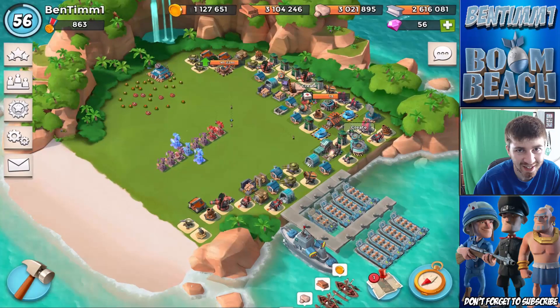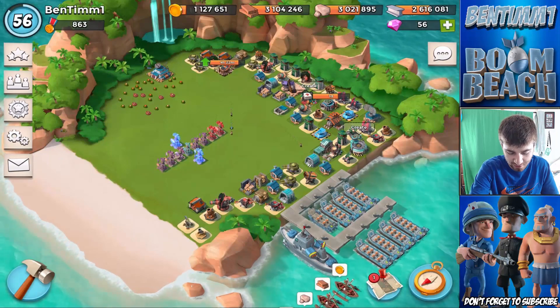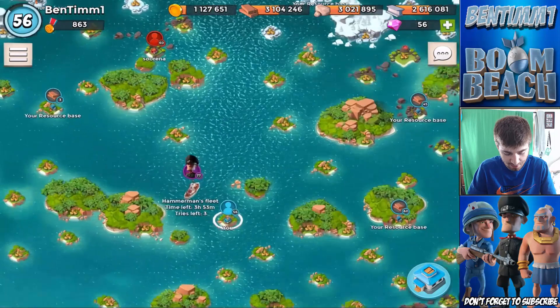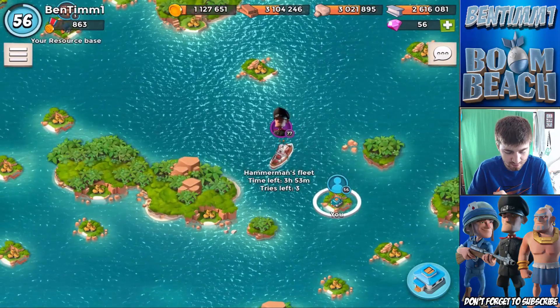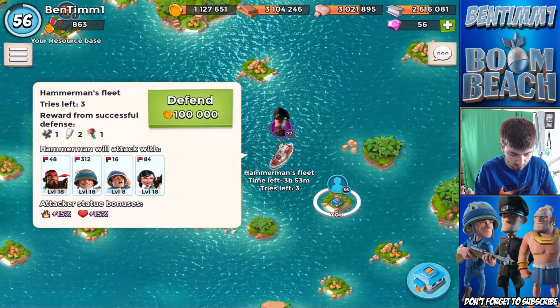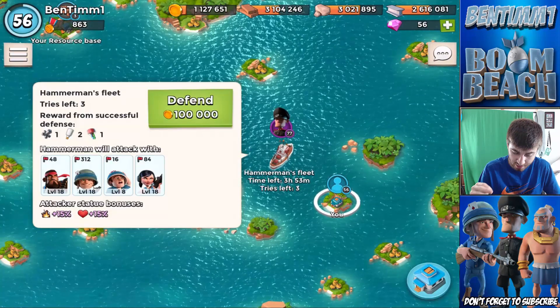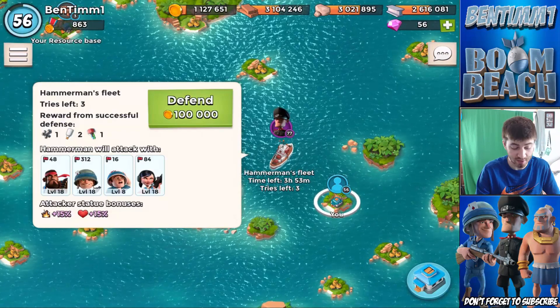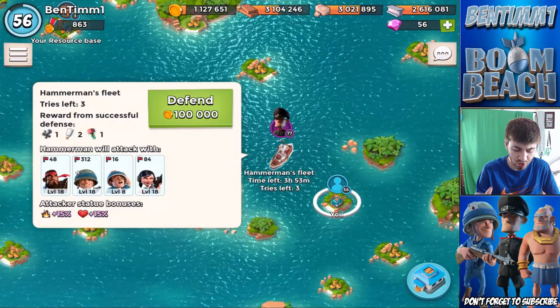Hey, what is going on guys, this is Ben here and today I'm bringing you another Boom Beach video. Today we're taking on Mr. Hammerman — we got three tries left, he's level 77. If we beat him we'll get four prototype modules. He's got some heavies, some riflemen, and some zookas, but no grenadiers, so that's an upside.